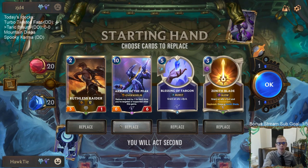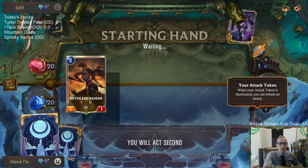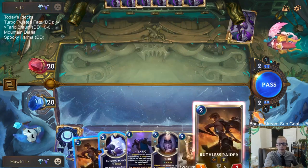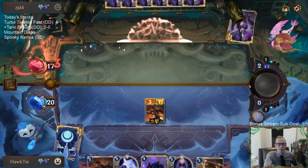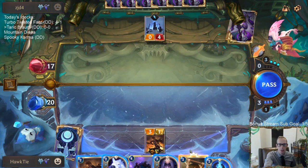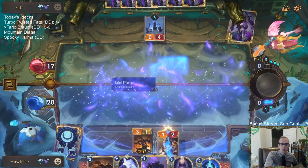We're going to mulligan Arbiter of the Peak, mulligan this one, and maybe even mulligan Zenith Blade. Yeah, let's just mulligan all three of those and look for some more threats. In this kind of matchup I'd like to start with Starlet Seer on turn two if we can find it. We got our Ruthless Raider — the Winter's Claw, it's a good attacker. Decided to go Ruthless Raider over Avarosian Sentry because of the Overwhelm and its usefulness when buffed.